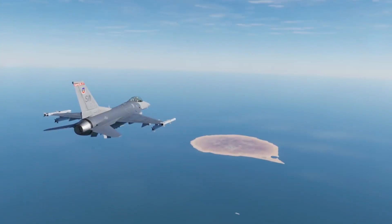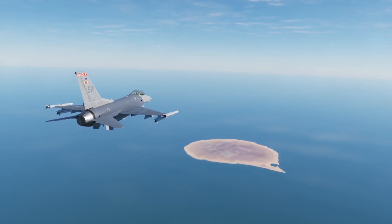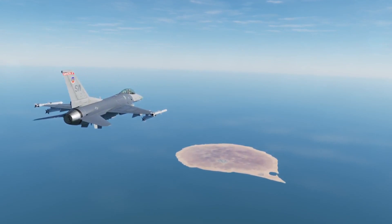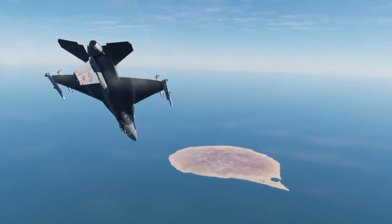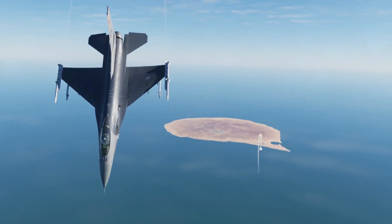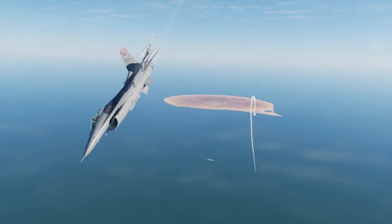Next we will see how the split S accomplishes this and puts you in a defensive position heading away from the missile site. This can be followed up with breaking turns for longer range missiles, but generally breaking turns are not necessary for shorter range SAMs, so I will cover those in a later video. As you can see, the first missile was driven into the ground and we were in a perfect position to defend against the second missile.